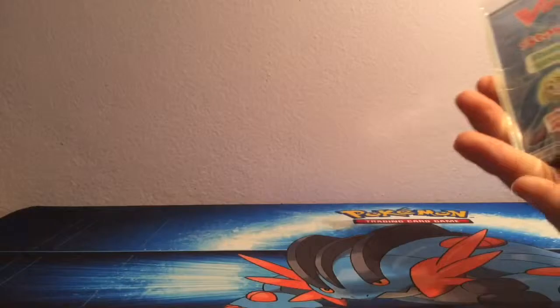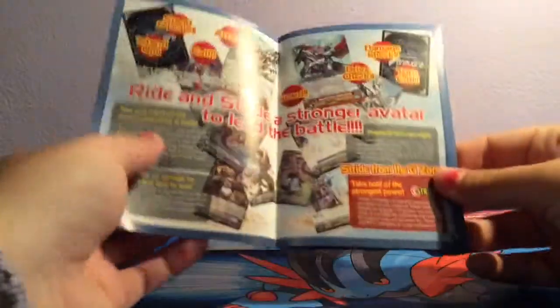We're opening it out. We get the generic rulebook starter guide and stuff, and then we get the planar.